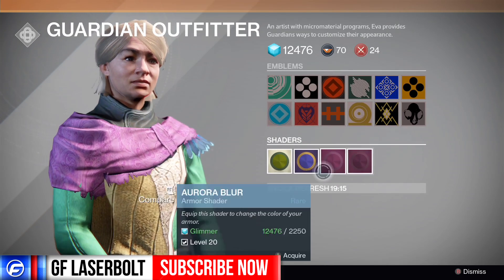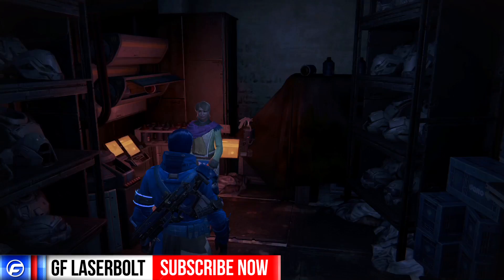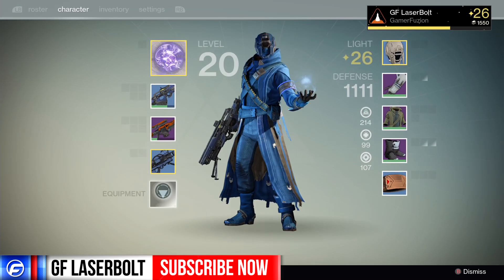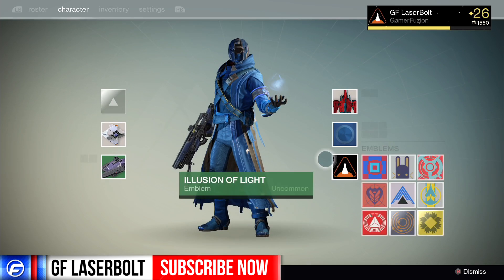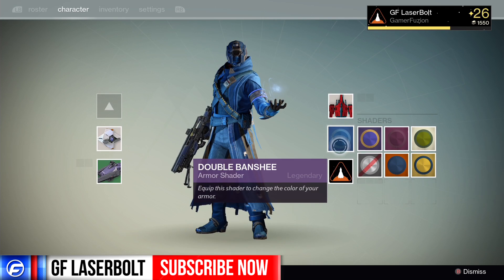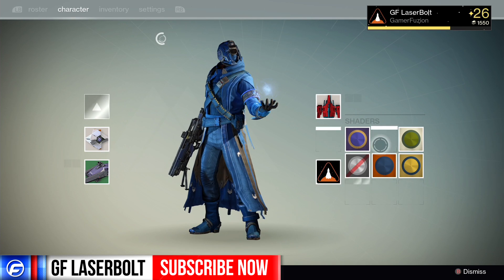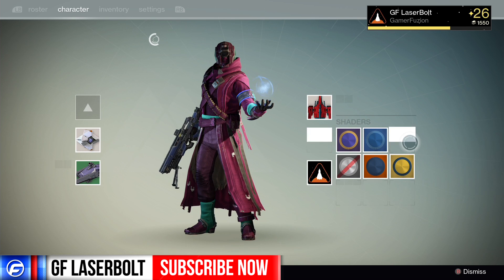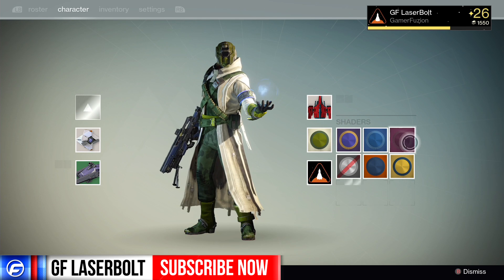These are your shaders right here — you have four shaders. To activate the shaders, all you have to do is press Start, go to the bottom menu, and your shaders will appear where it says shaders. To activate one, you just select the one you want and your character will change color depending on the shader you have.